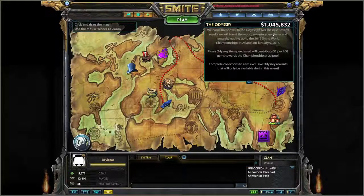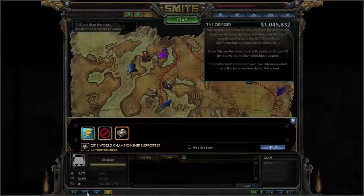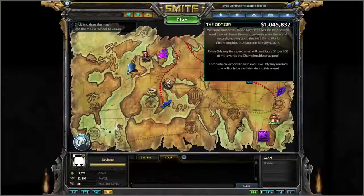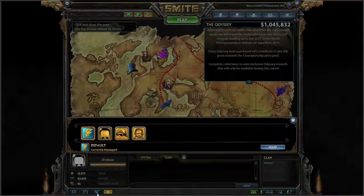On the bottom left-hand corner of your screen, you will see several buttons allowing you to select certain things. The first is going to be this loading frame, if you haven't seen this before. Click and select your 2015 World Championship Supporter Frame, then you'll load into the game and see that. You can also head over to the secondary button, which is going to be the Ultra Kill Announcer Pack button. Opening this up will allow you to select which announcer you want in your game.